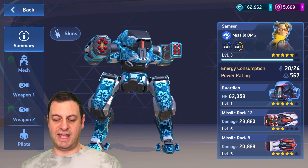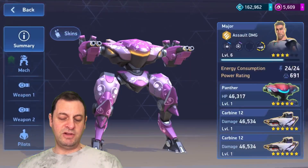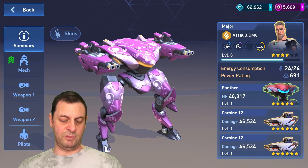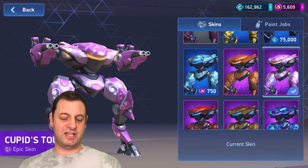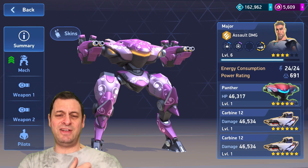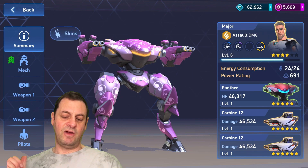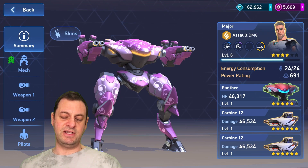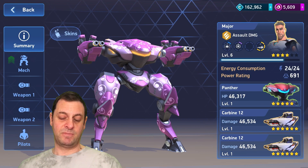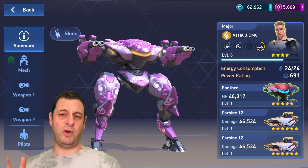Then we've got the Guardian with the Missile Rack 12 and Missile Rack 8, and Samson is the pilot for that one. Recently put a new skill on this one — it's Cupid's Touch skin, a little bit pink, a little bit garish. I've got Major on there and I'm trying to find some Carbine attachments, but I've only got the one at the moment which is the reload. So we've got two Carbine 12s.